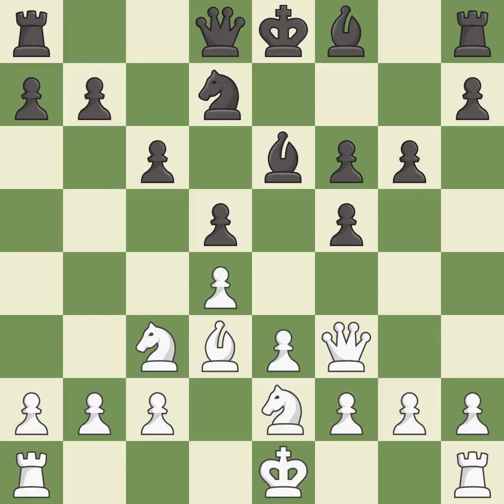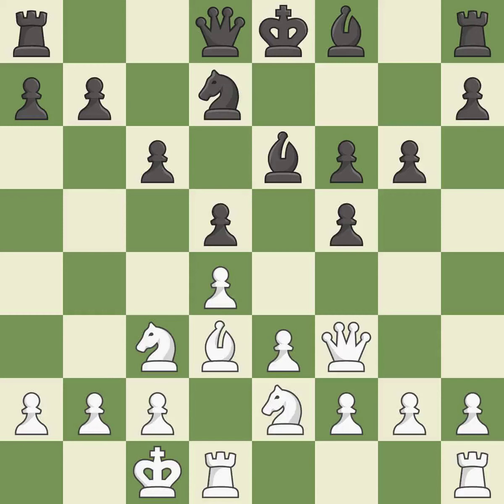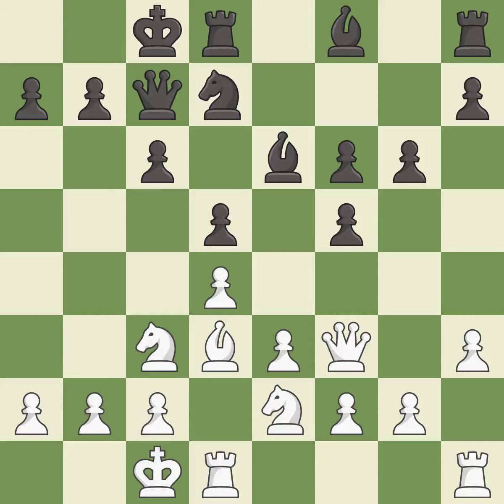This activates a knight by developing it off of its starting square. It is good. There were worse moves, but also something much better — it is an inaccuracy. This activates a queen by developing it off of its starting square. It is excellent. Very precise. It is best. Castling develops a rook while also moving the king to safety. Castling to the same side of the board as the opponent tends to lead to less sharp positions as compared with opposite side castling. It is best.